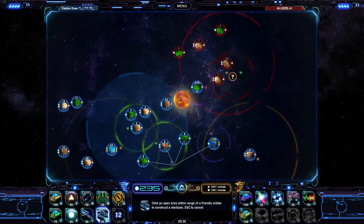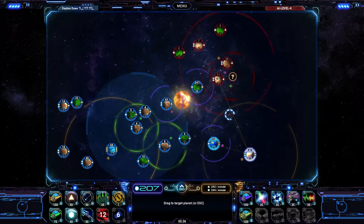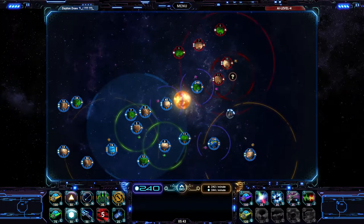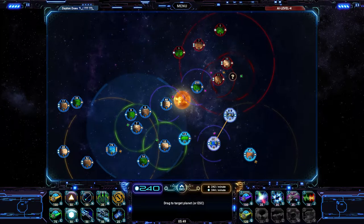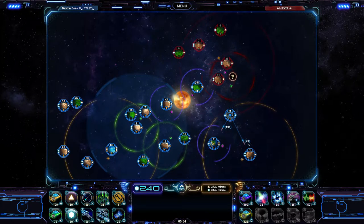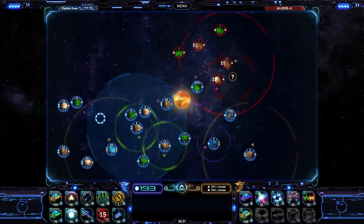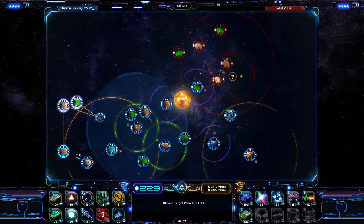I can also build a star base — certain planets can't quite reach, like this one can't reach all the way to this planet. So I'll build a star base in the middle so my guys can jump to this base and then to the planet. Although obviously the star base can be taken over by the enemy. So I think online this would be a really nice thing. If you're playing by yourself, you either get stomped out really fast or you destroy the computer really quick — it's either a win or extremely bad loss.